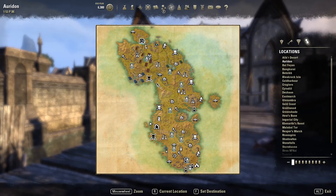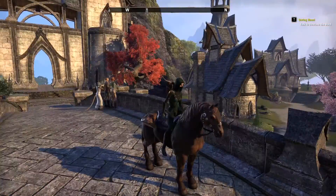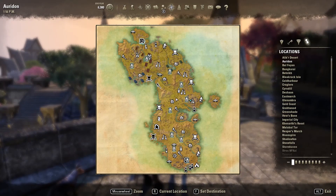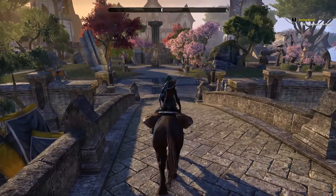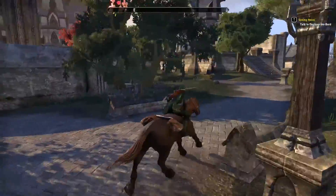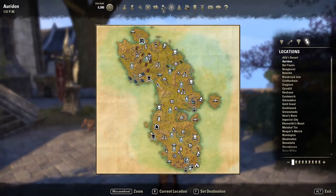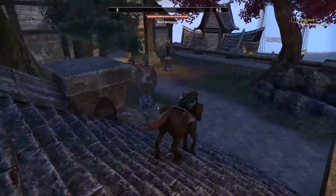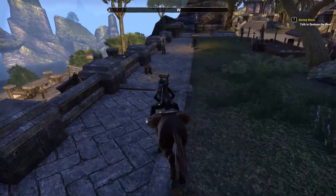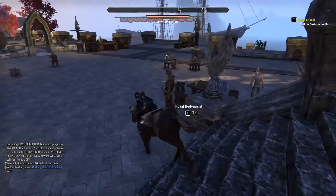To get to Greenshade, you need to come to this town called Skywatch. You probably would have passed it on your way up to the other grind spot. Make sure you hit all the teleport waypoints as you explore — the experience is really good. Also, wherever you see a skull boss, go and try to kill it if you can, because that'll give you a nice experience boost. Then get to the Boat Master down here, who will be able to take you to Greenshade.